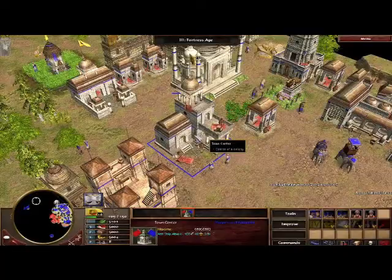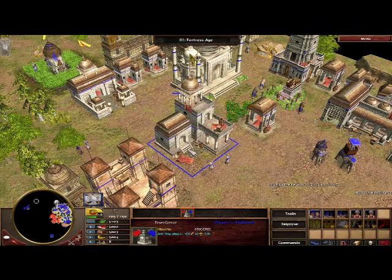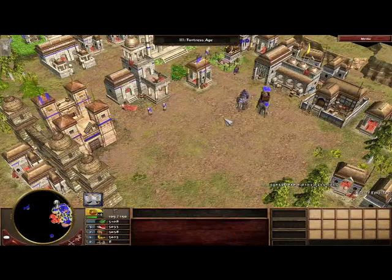Now on to India. As you can see, a much different building set. Here's a barracks. Here's a castle. And one of the very cool things about India are our elephants. Here are some battle elephants.